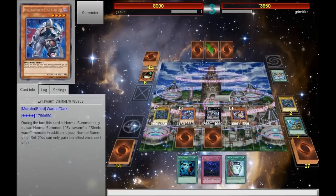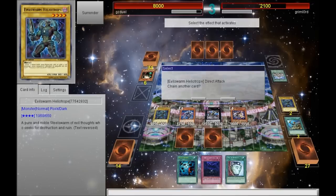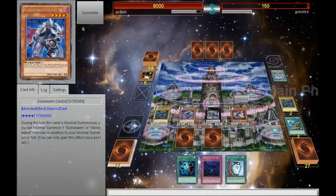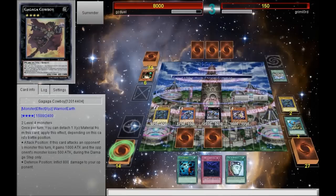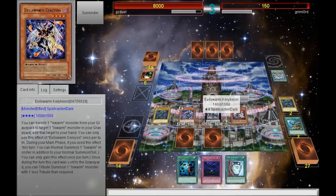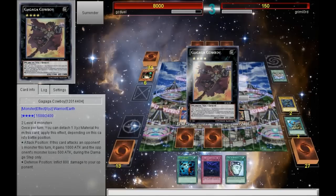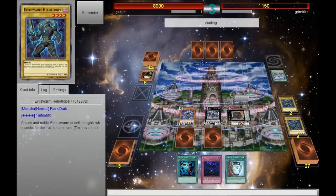So I'm going to attack all of it. I don't know how much damage that is — I'm hoping it's game. It's almost game, so I will be able to go for Gagaga Cowboy and burn the rest of his life points. He only has 150 life points left. I'm going to make Cowboy by XYZing those two monsters, put Cowboy in defense mode, activate Cowboy's effect, detach Heliotrope, and burn him for the remaining damage.